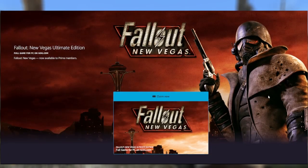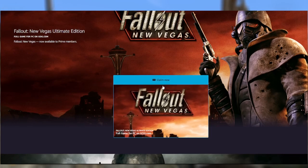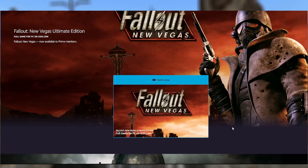As you can see over on the Prime Gaming website, you'll be able to claim a free copy for PC, which will generate a code for you to use on GOG.com.